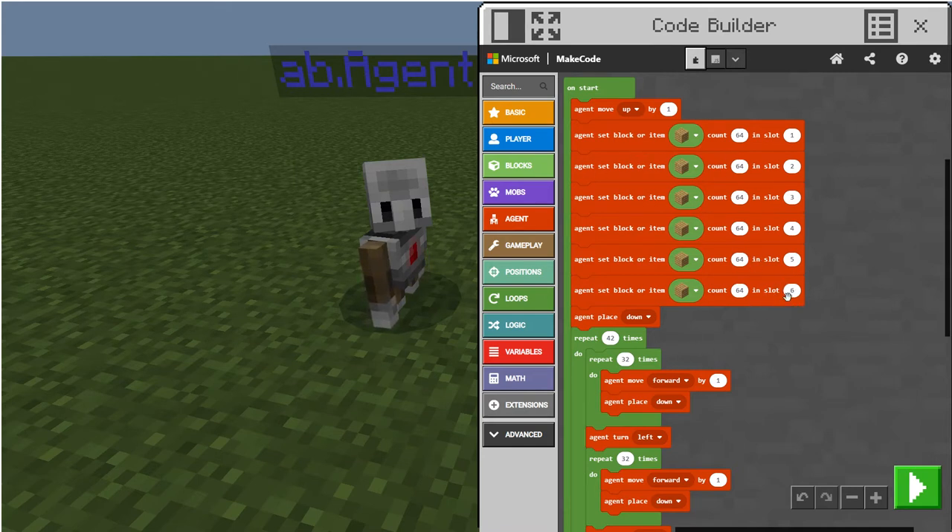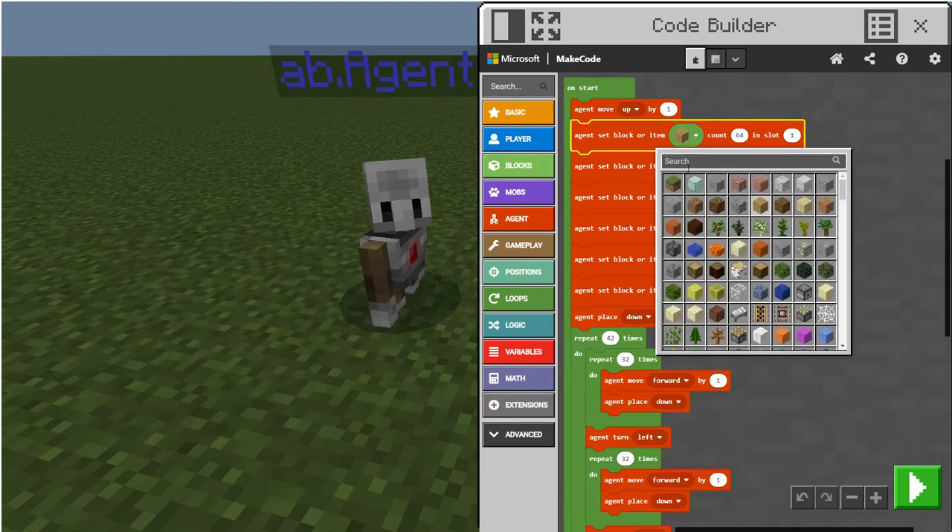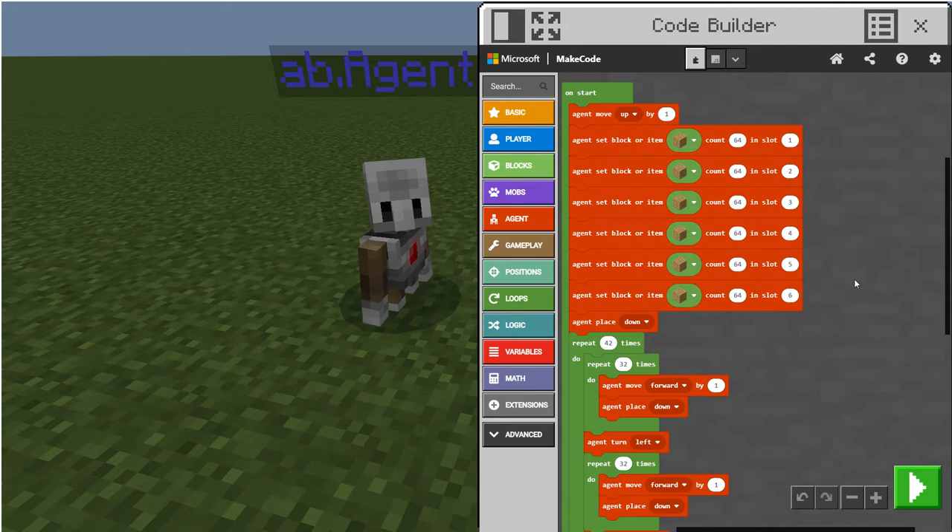You're able to make this go to like slot 100 or something, so it's like infinite wood. Or if you want to make your whole city out of air, nothing, glass, or whatever you want — even lava — you can just place it here.